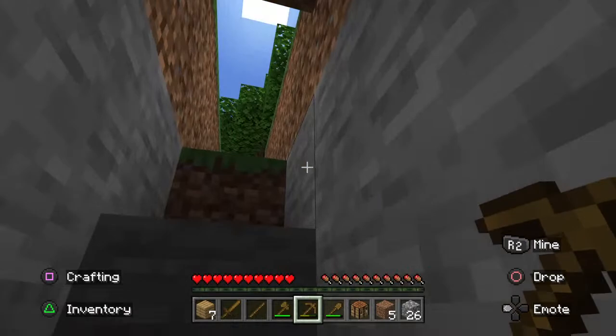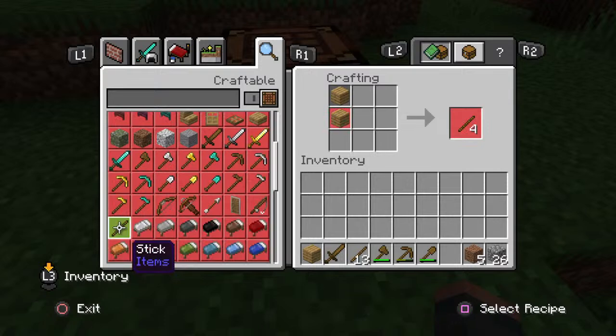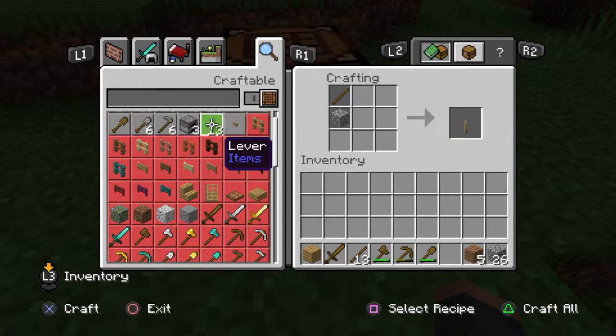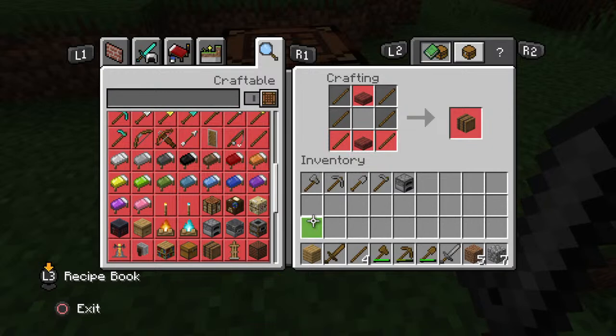I got much more than I expected — I got 26. That should be good enough. I'll make some more sticks. You should make a sword, axe, pickaxe, shovel, and hoe. So goodbye wood tools, hello stone tools!